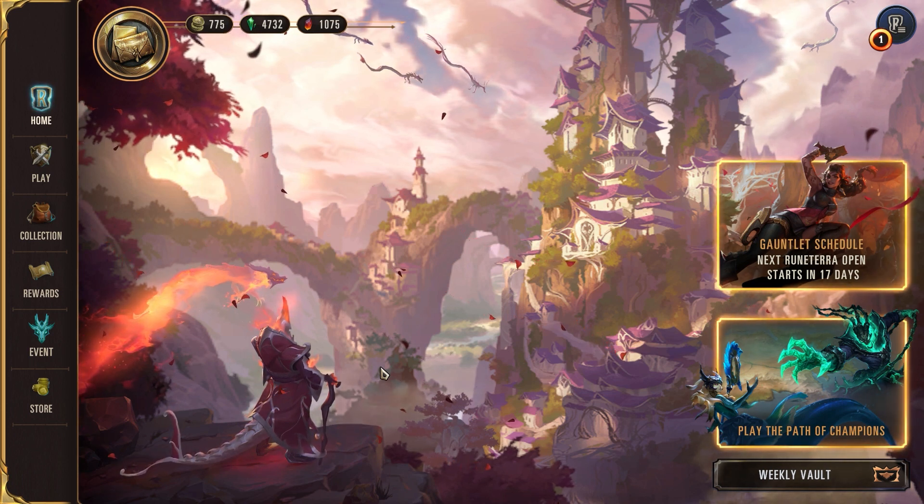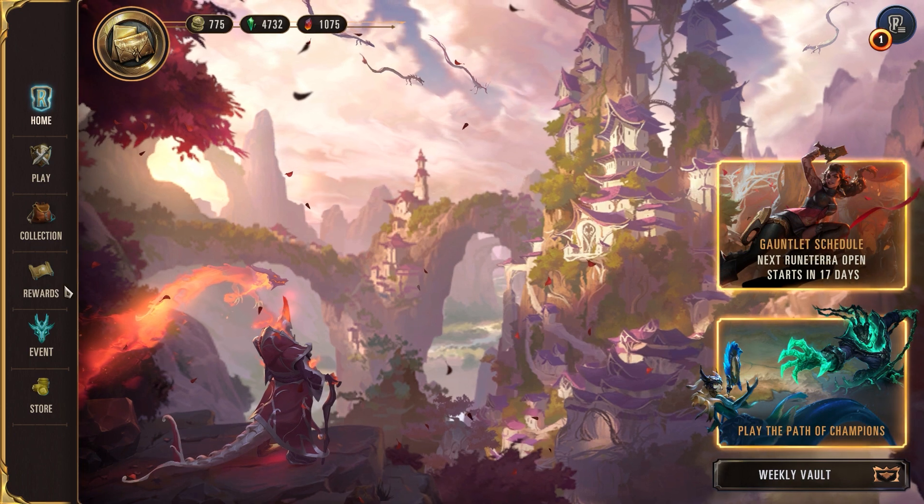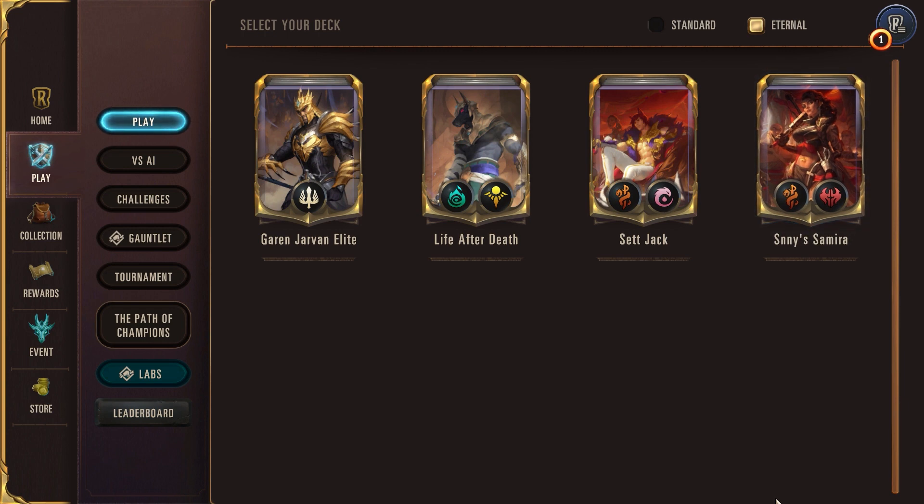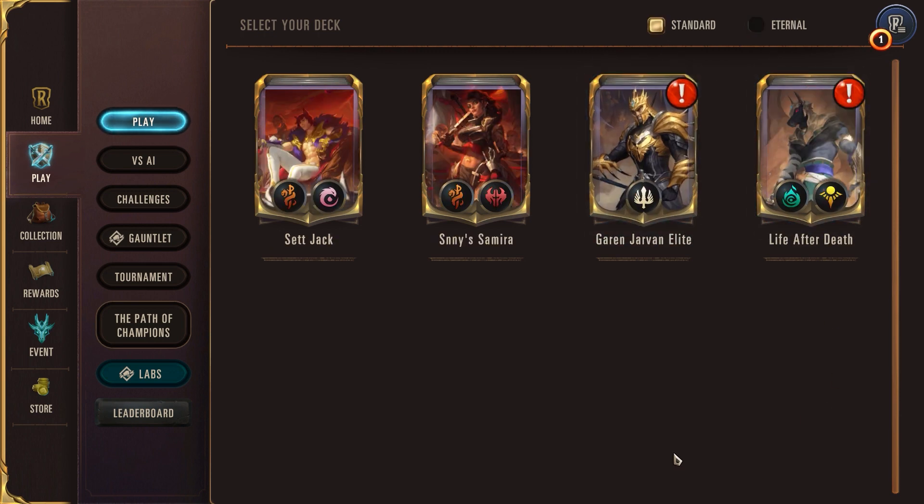Some changes came with that — quite a few changes actually. The first and foremost, the most prominent is the fact that when playing against other people, it's split up into Standard and Eternal. Eternal is what we've all come to know and love — any card, any champion, whatever is in your collection, you can build a deck with it. There's not a ranked mode on that throughout the entire year; it's only going to be a couple times a year that they'll allow that to be ranked.